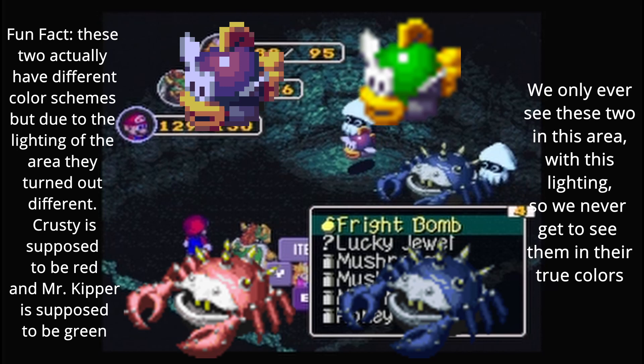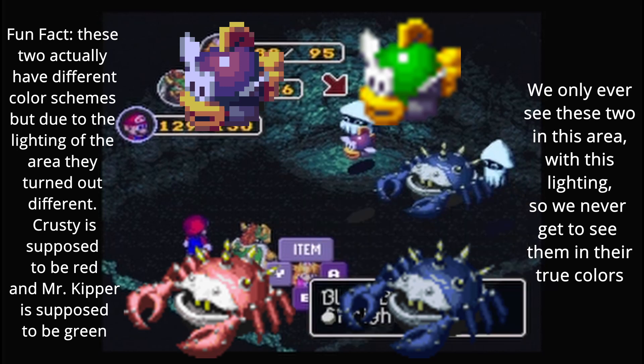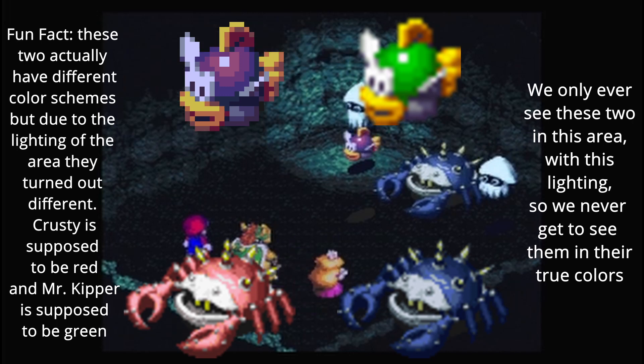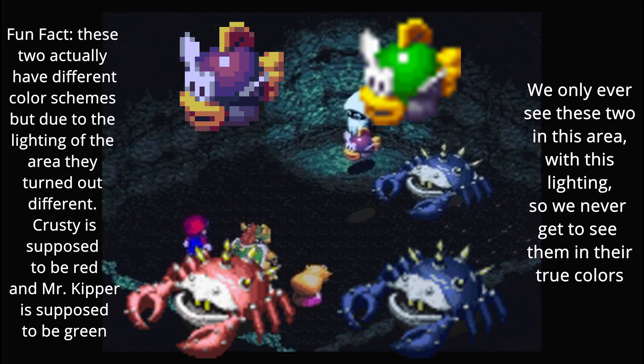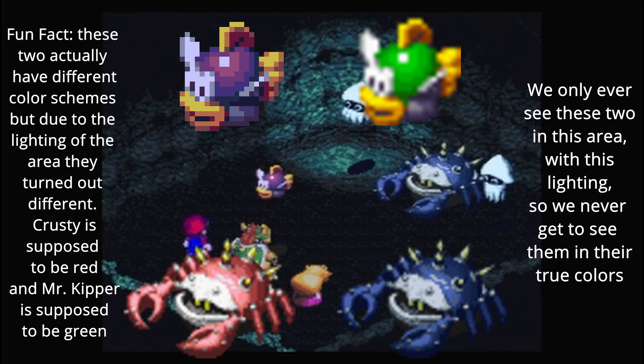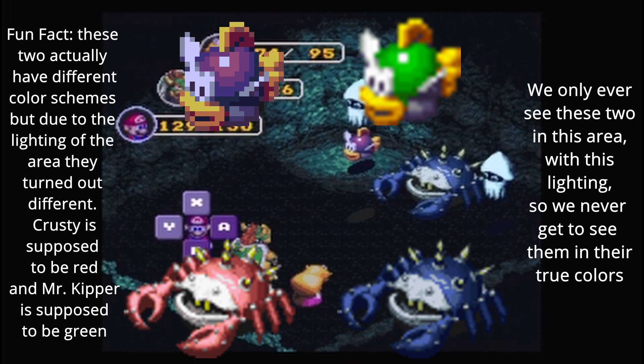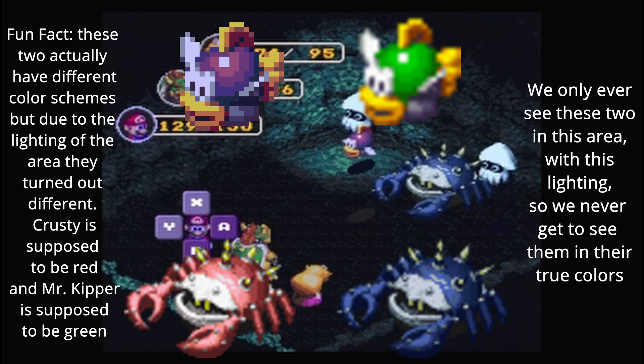While we're on the subject of showing off items, we might as well show the Fright Bomb. Let's Fright Bomb Blooper. Oh, and I got a freebie! It can make the enemy run away or cause fear — I think it's fear. I'll have corrected myself on the screen here.